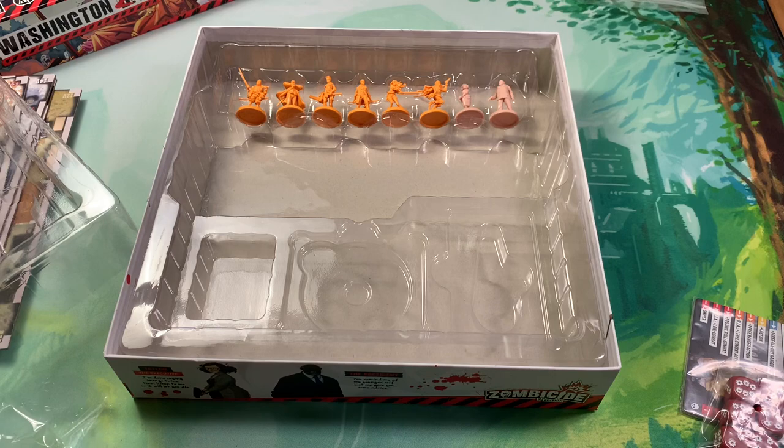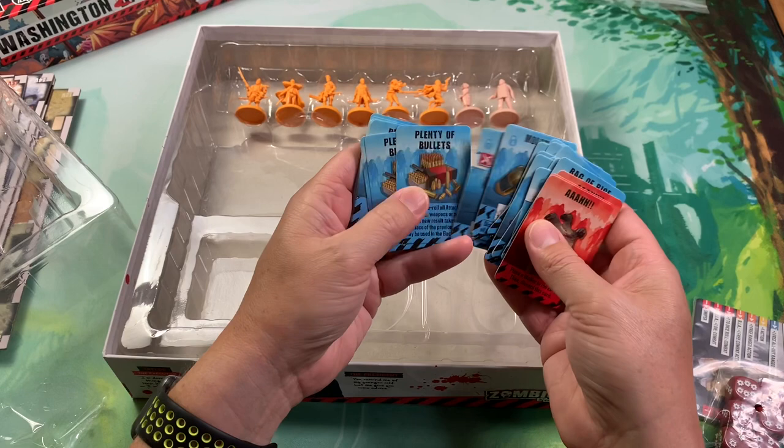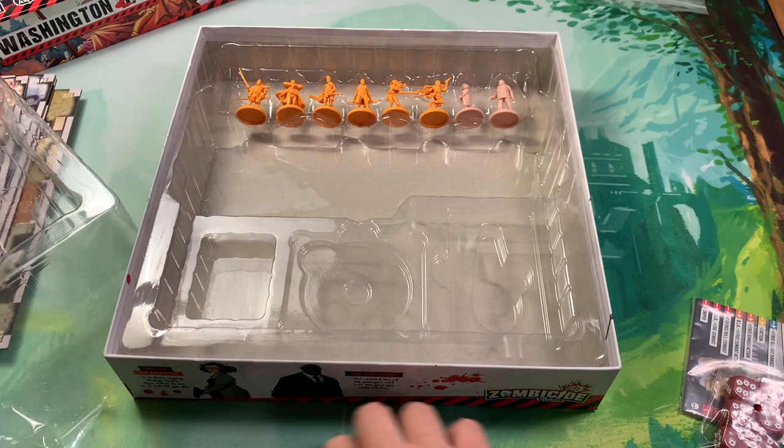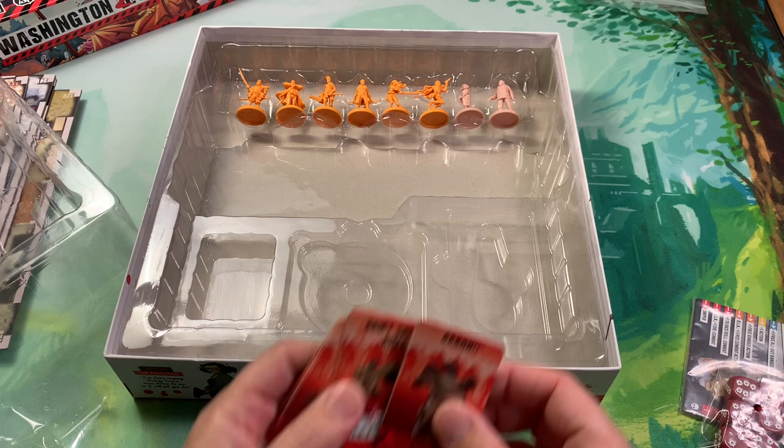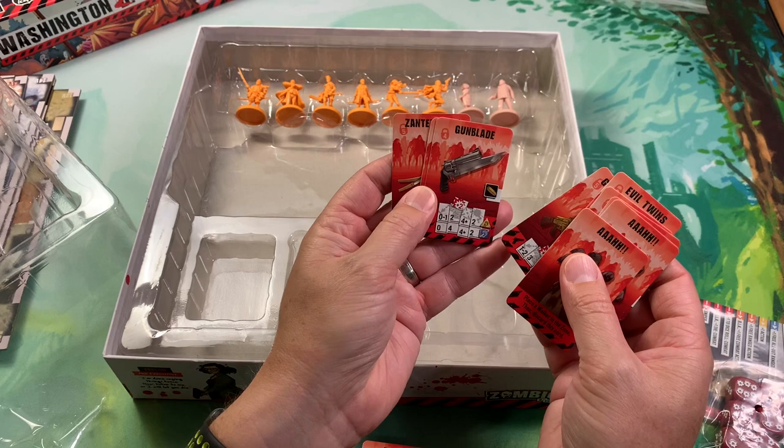Various levels of equipment: bag of rice, canned food, chainsaw, flashlight, katana, molotov cocktail - a lot of this looks very similar to what we've seen before. Starting equipment. There are no zombie activation cards. These look unique though - army sniper rifle, evil twin, golden AK-47, gun blade. Okay so we have seen all these before.